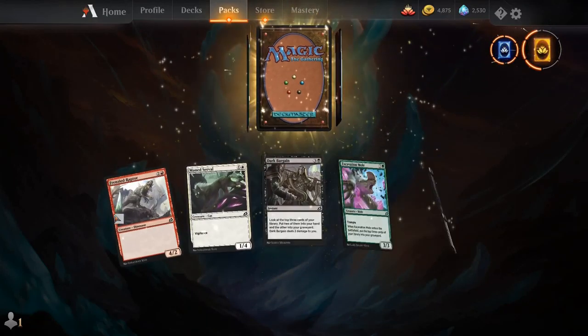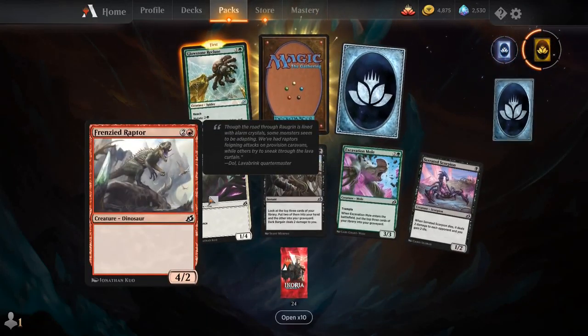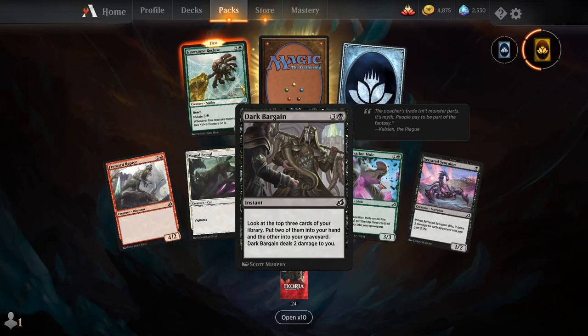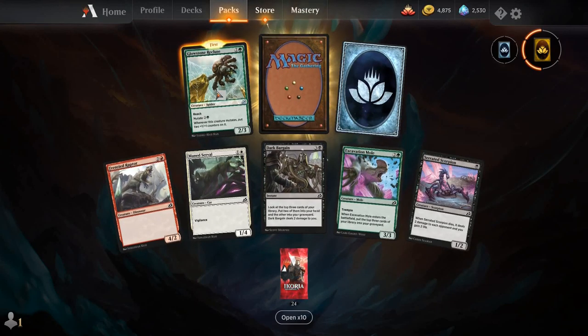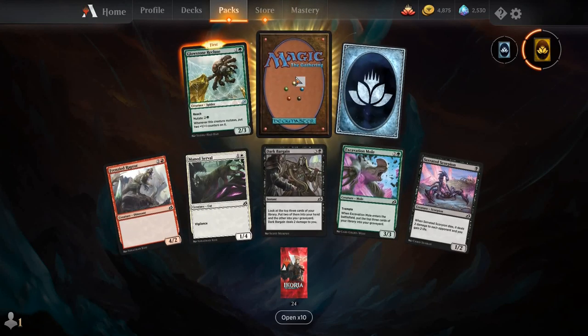Warcry Churn, Whisper Squad, Honey Mammoth, Wingfold Terridon, Zagoth Mamba, Frillscare Mentor, and our rare is the Raugrin Triome.